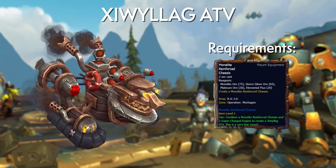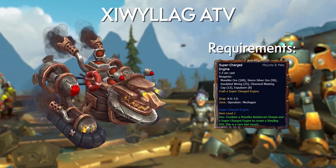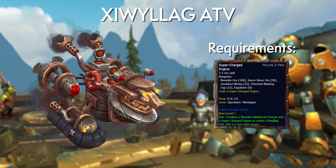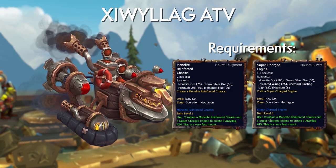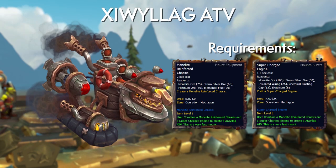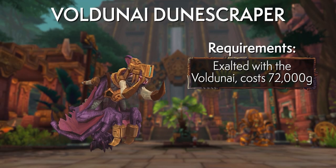For professions there is only one mount this time around — the Zillywag ATV. These are created by combining a Monelite Reinforced Chassis made by Blacksmiths and a Supercharged Engine made by Engineers. Plans for both drop from Kujo, a boss in Operation: Mechagon. The reagents use regular BfA Blacksmithing and Engineering mats plus Expulsom instead of new 8.2 items, so crafting should be fairly cheap with the plans. Both items are Bind on Equip, so crafters can sell them and non-crafters can pick them up on the Auction House.